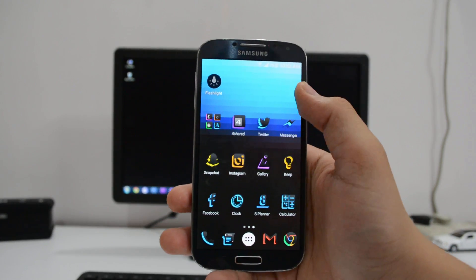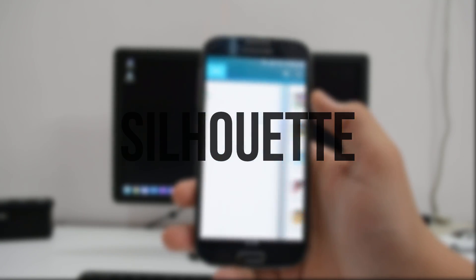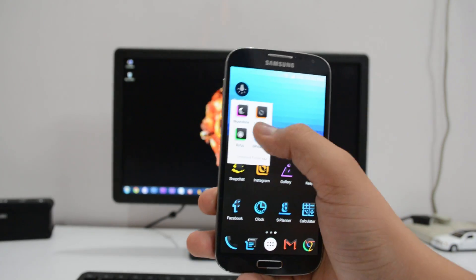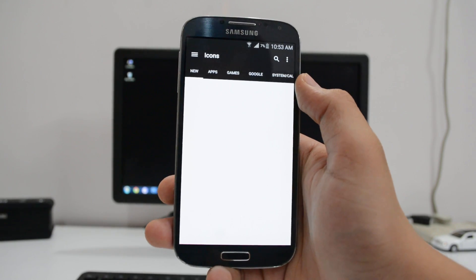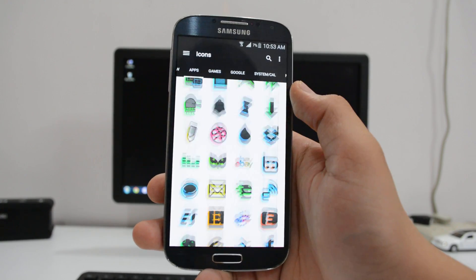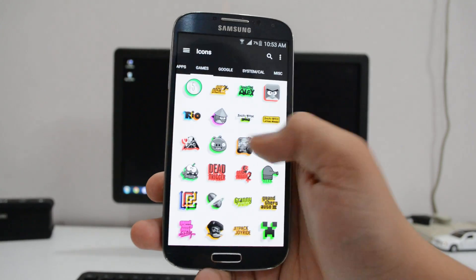The last icon pack, the 4th one, is called the Silhouette icon pack. This is the pack I use most often and you'll know why — it has this 3D glow thing going on. It's the coolest pack I've shown in this video, and the fact that every icon has black in it gives it a plus one from my side.